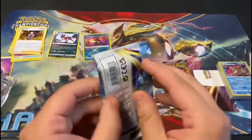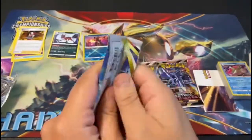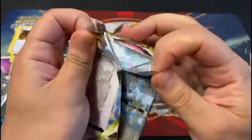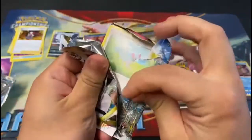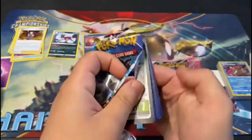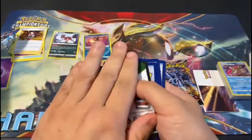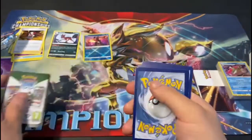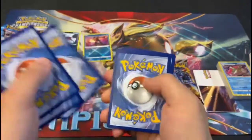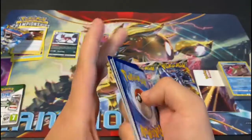Number two. Hopefully we'll get a full art, because then you can see the true extent of the foiling. And honestly, just the trainer arts are — oh, black border means good, is what I've been told. Guaranteed holo or better. Three, four. Guaranteed holo or better.